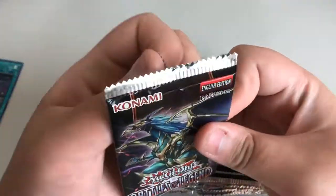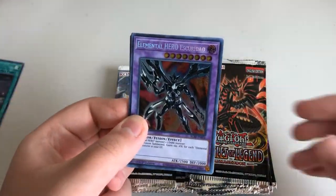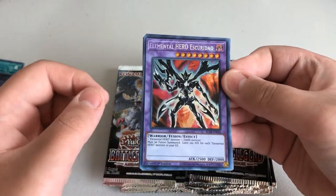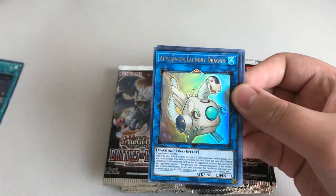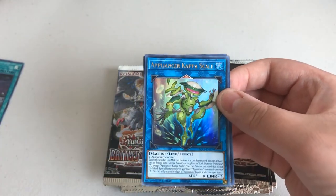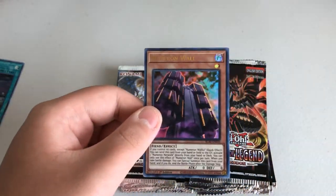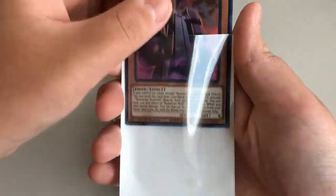We have Elemental Hero Ascuridio for a secret. Appliance to Laundry Dragon, Appliance to Capascale, Invoked Caliga, and then Numeron Wall. Cool. What's next?